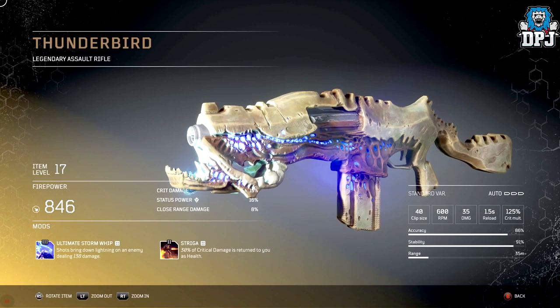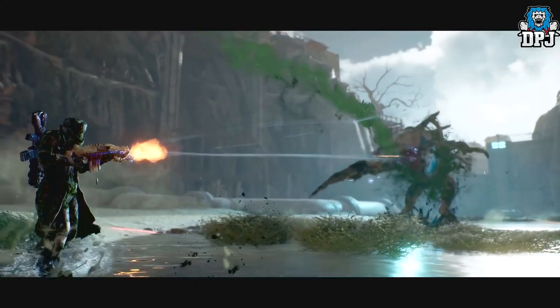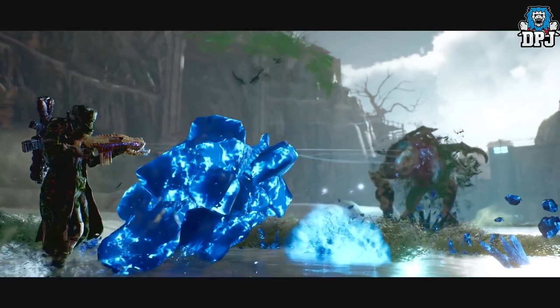Next up we have this crazy unique assault rifle called the Thunderbird. These weapons are just all incredible. This one's unique mod is called the Ultimate Storm Whip: shots bring down lightning on an enemy dealing said damage.